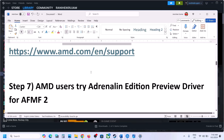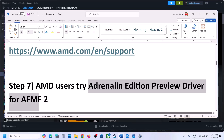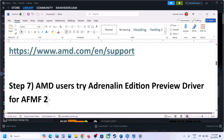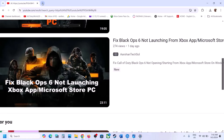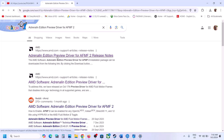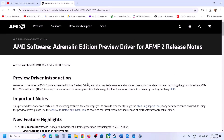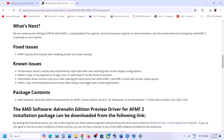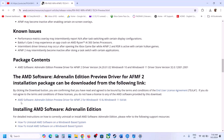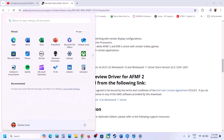For AMD users, you can try the AMD Software AFMF2 driver. Search for it in Google, go to the AMD website, and find the exe file for AMD Software AFMF2 for Windows 10 or Windows 11 64-bit. Download and run it, then restart your computer and launch the game.